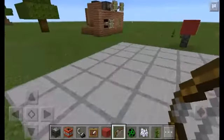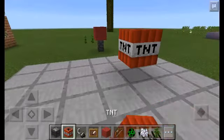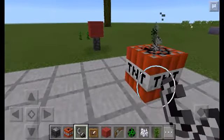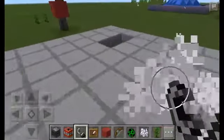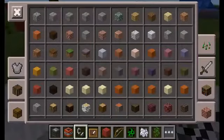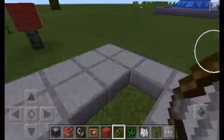The next one is: TNT does just two blocks of damage if there's love. R.I.P. dog. Look at that — it's just two damage.